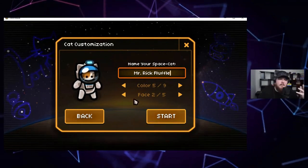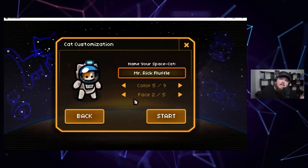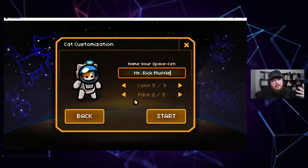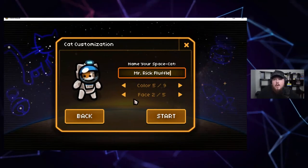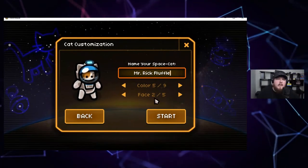Character customization is super important in games like RPGs because it helps you get into the character. I think it's also one of those things that helps with sandbox games because it helps train the player that they're going to be making decisions — they're going to choose a lot of stuff and how it works.